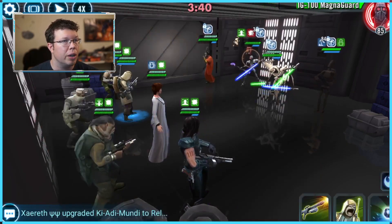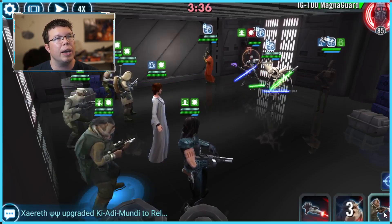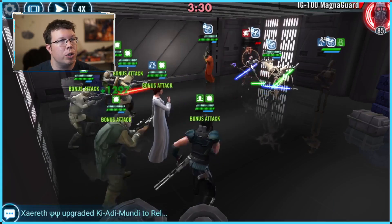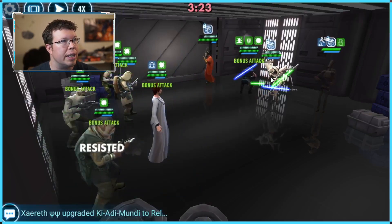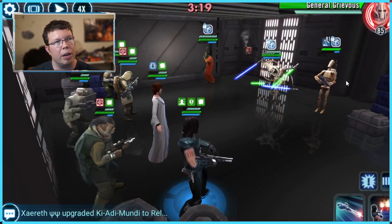Cara Dune's grenades were instrumental in getting his turn meter down. Otherwise, you just want to be doing basic attacks and shouting with Pow — that's all you want to do. You need his Zeta. You need all these guys to be somewhere around between Relic 3 and Relic 5.